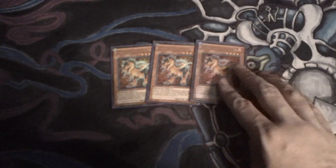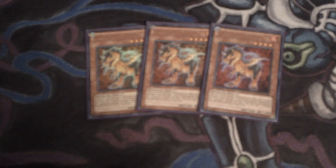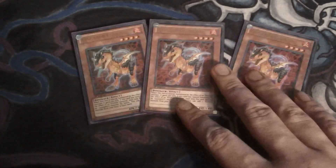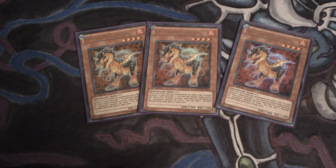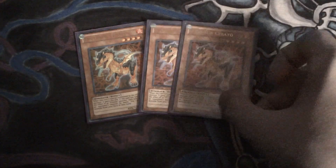The deck is exactly 40 cards, so I'll get started. I run three Evolsaur Cerato. This guy is the 1900 ATK beater of the deck. You don't really want to draw into any of the Evolsaurs in the deck. When he's summoned by an Evoltile effect, he gains 200 ATK. And when he destroys a monster by battle, you can search out an Evoltile monster from your deck and put it in your hand. Really the all-around best Evolsaur in the deck.